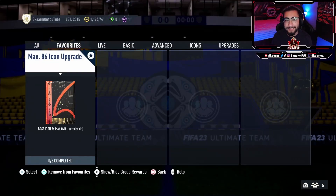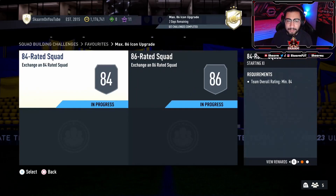What is up guys, it is Skarm, and for today's video I'm going to be completing the max 86 icon upgrade SBC. This is going to be a solution, but at the end of the video I will also be opening two of these via share plays from my friends. In terms of this SBC itself, there are 47 players in the pack. I would consider 20 of those cards actually pretty decent or better, and 10 of those are cards you might actually want in your squad — meaning there's a 42% chance of getting something decent and a 21% chance of getting something actually good. Overall the odds are awful, and from what I've seen on Twitter these are not looking very good — you're either getting a card like Viero or just something really bad.